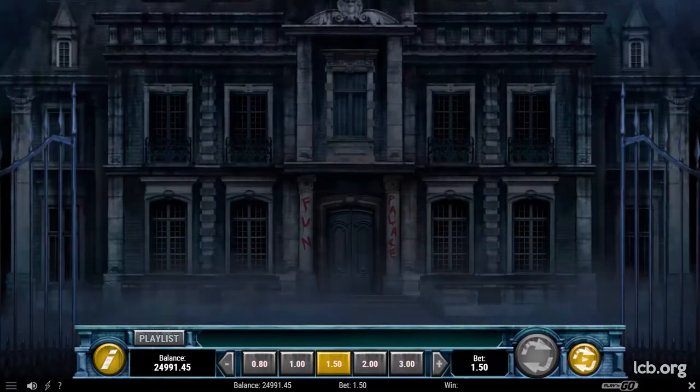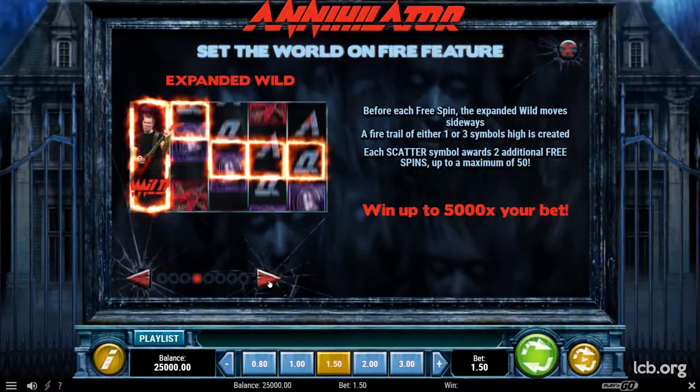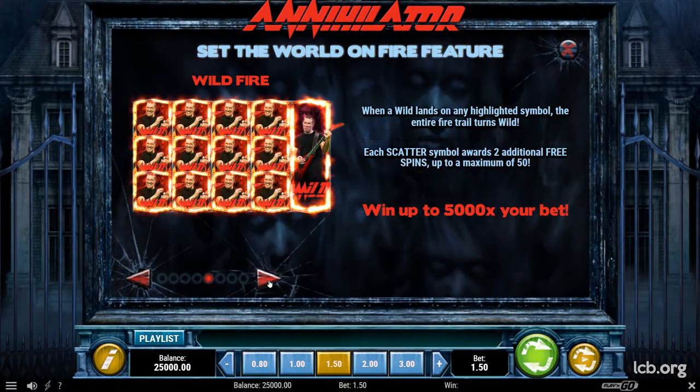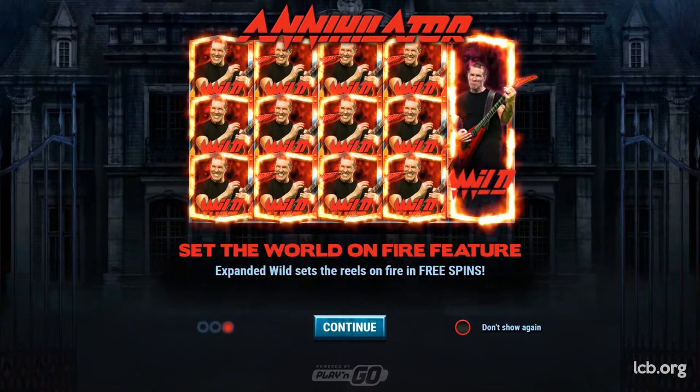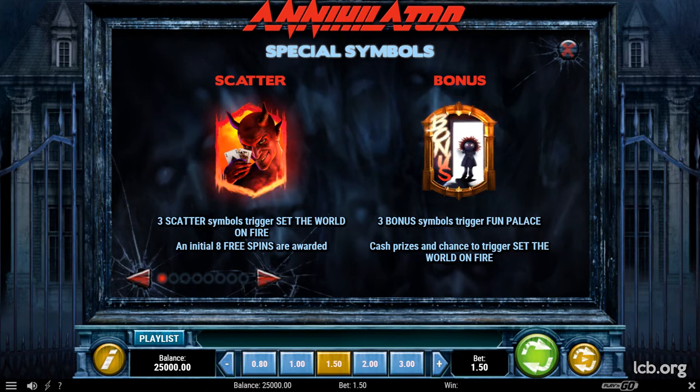The Set the World on Fire feature is activated via 3 scatter symbols or via the Fun Palace. 8 free spins are awarded and an expanded wild is present throughout the entire feature. The bonus symbol is not available during free spins.